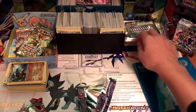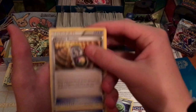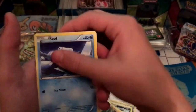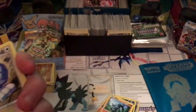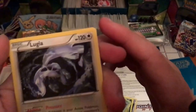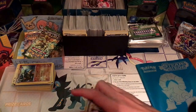Here's the Fates Collide pack — let me move all this aside. We've got a trainer, fossil wait — three trainers, oh my god, I don't think I've ever got that before. Larvitar, Riolu, and then what looks like a rare, an Empoleon I think, a reverse holographic, and then a Lugia rare.